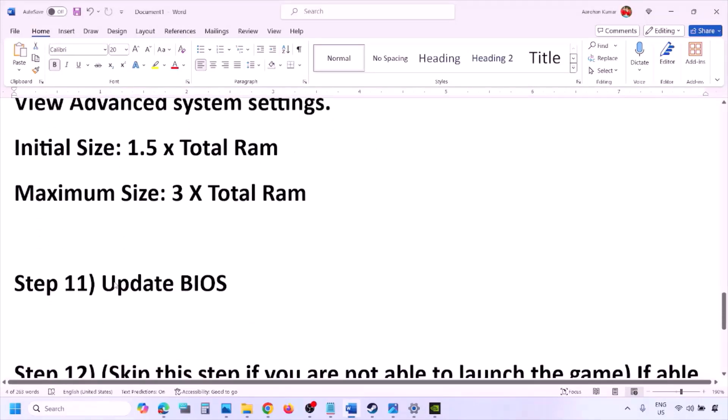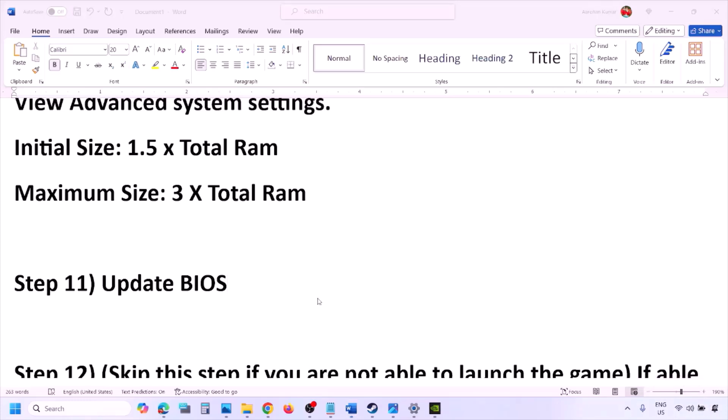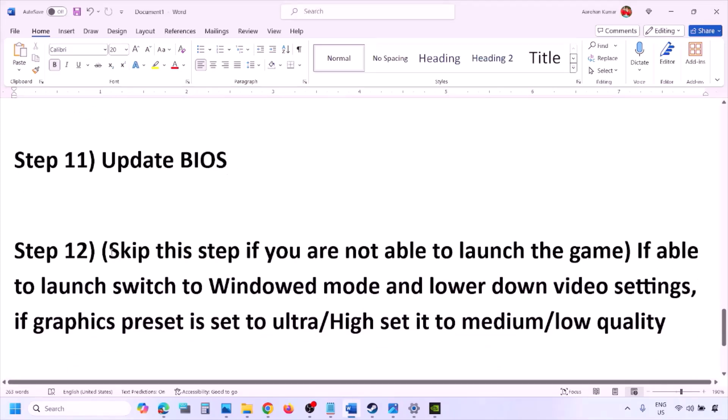The next step is to update the system BIOS. Go to your system manufacturer's website — if you have a Dell computer go to Dell website, Lenovo go to Lenovo website, etc. Select your model number, find the latest BIOS update in the software and drivers download page, and download and install it. For laptops, make sure the battery is above 10% and the AC adapter is connected before updating. Do not unplug the power cable during the BIOS update. After the update, log into the computer and launch the game.